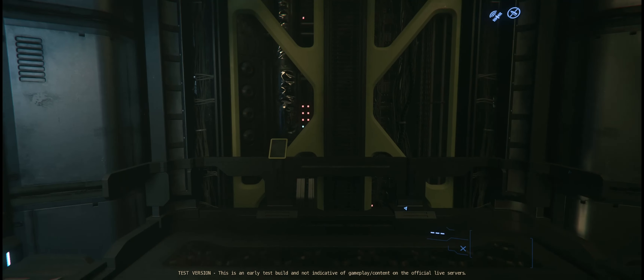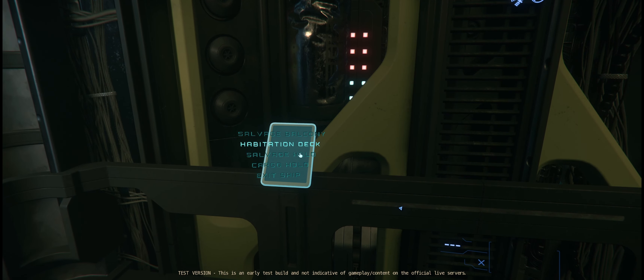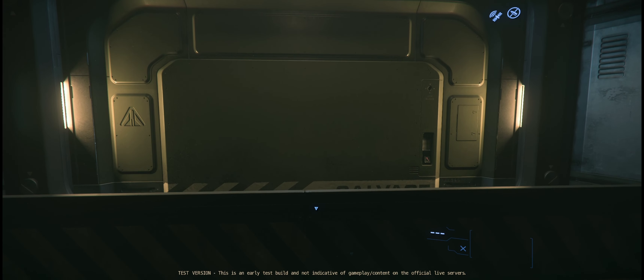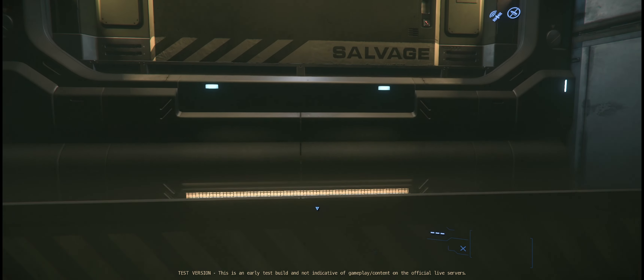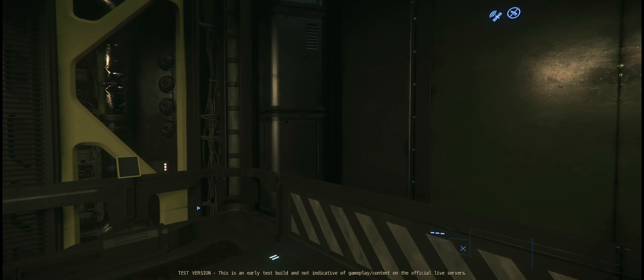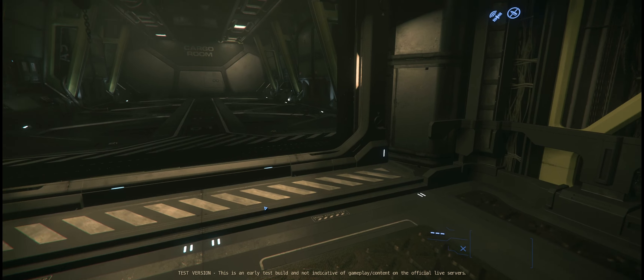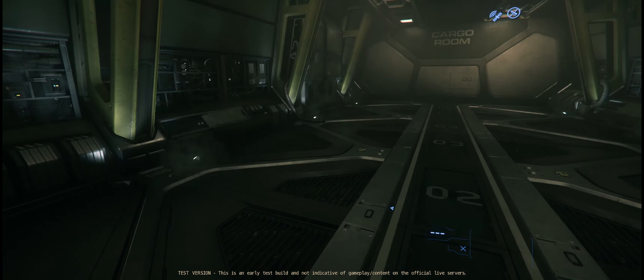Why did that door shut when I'm in here? What else is there? There's a salvage balcony. Cargo hold — so there's a separate cargo hold from the salvage hold. Man, this thing is way too big. You can put all your salvage boxes down here and then store them in here and still salvage more.